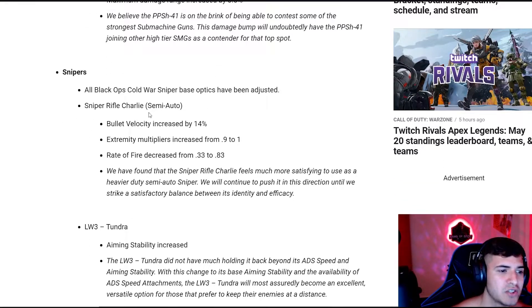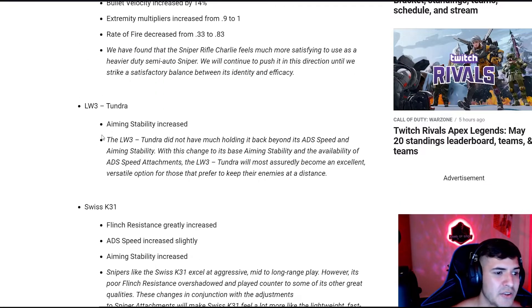The Cold War snipers have been adjusted. The M82's bullet velocity has been increased by 14% — that's a significant increase. The extremities multiplier has been increased from 0.9 to 1, and the rate of fire decreased from 0.33 to 0.83. It's going to be a lot easier to hit targets but the fire rate will be slower, giving it more of a true heavy-sniper feel. The Tundra has also been fixed and is now significantly better — most importantly, the aiming stability has been increased significantly, because before it felt ridiculous, like you'd just run a marathon.